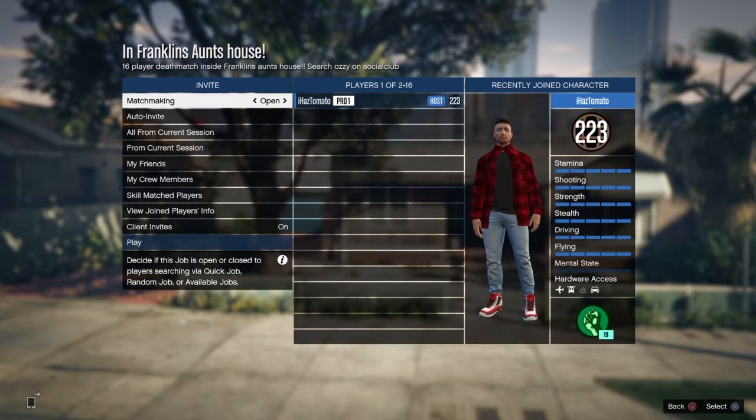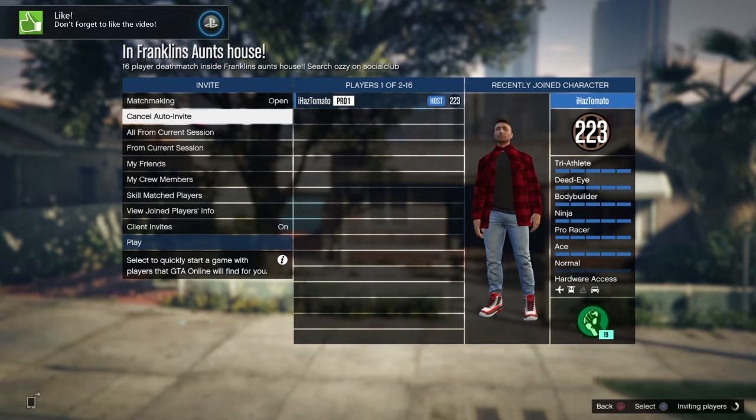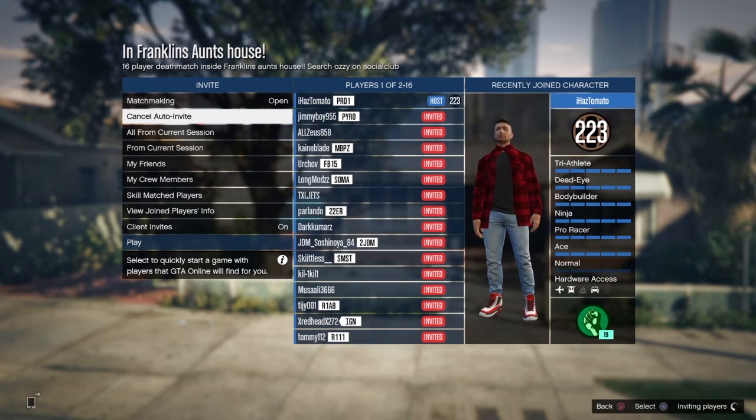Hello guys, it's the Clown Profeet here, and today I've got a new video. This is how to get into Franklin's aunt's house. So you want to go to the description and download this job — it'll be left in the description.